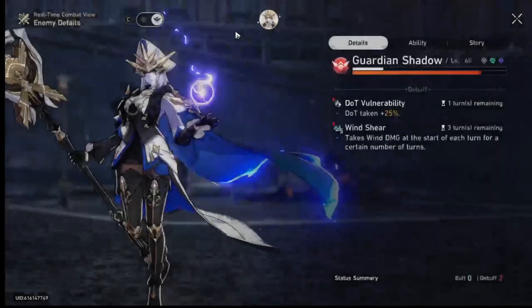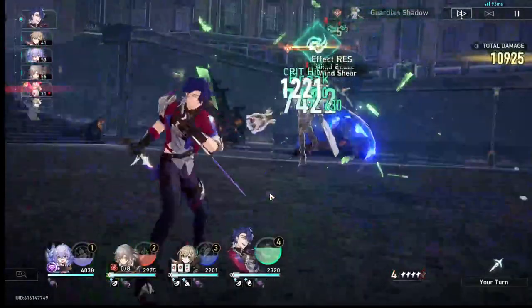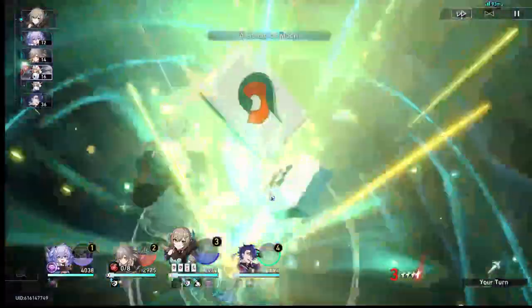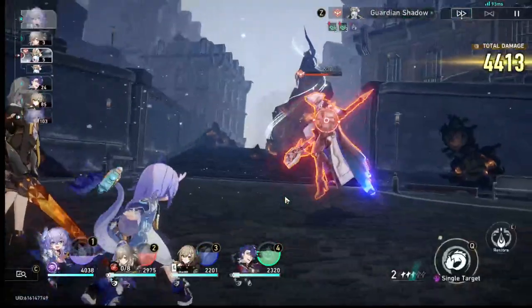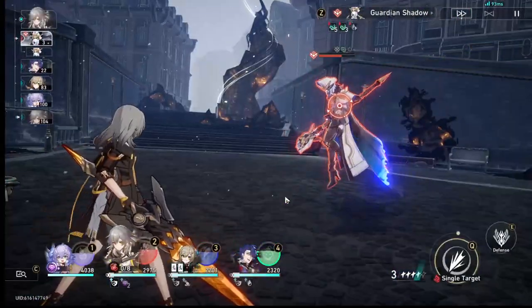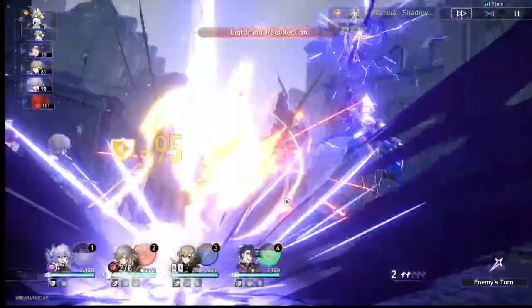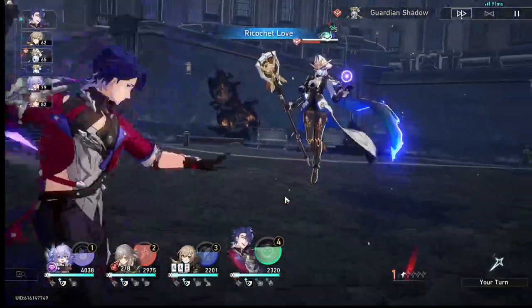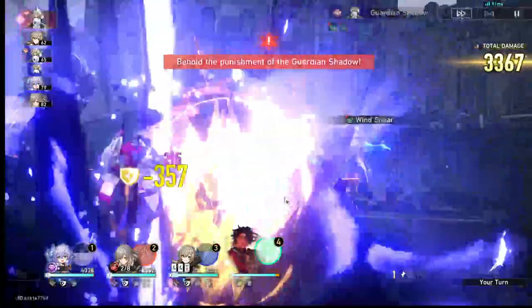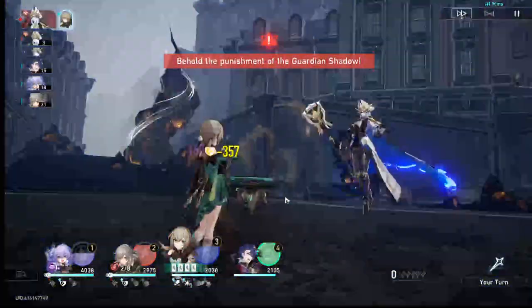I should probably put Bailu on the better light cone I already have in storage — or on Natasha — if I want her to be a better healer. That'll probably be better. 'Those who use skills shall be punished' — guess what, you aren't the boss of me. I didn't do anything each time.